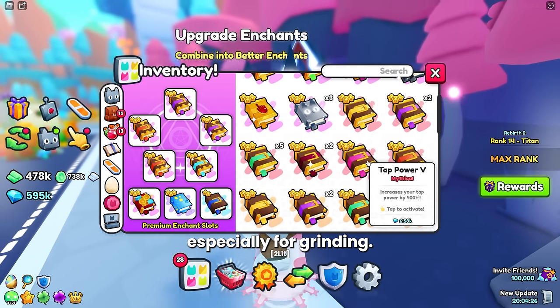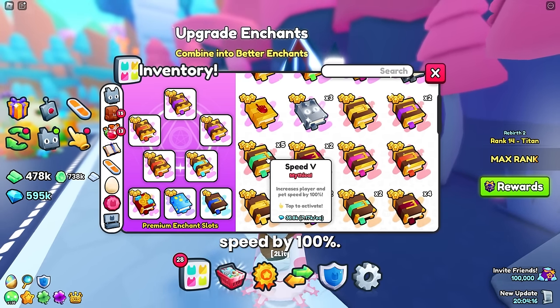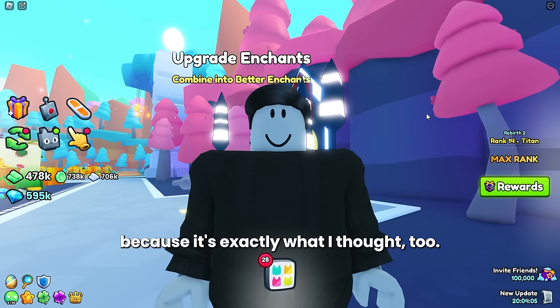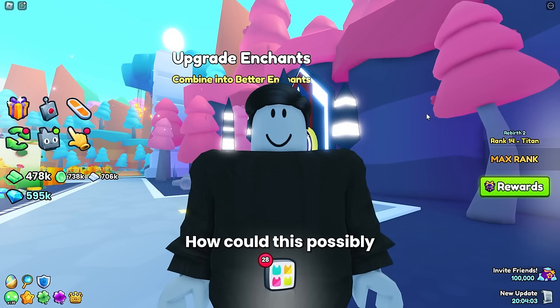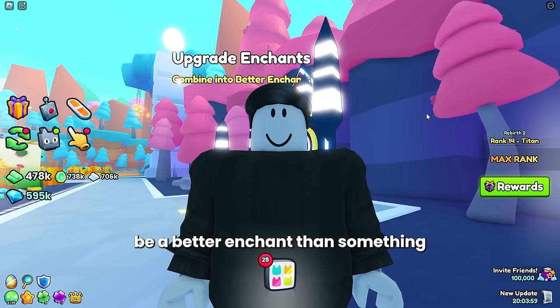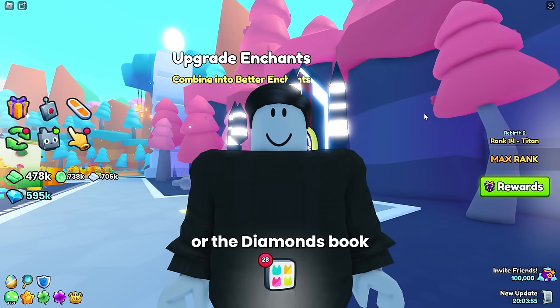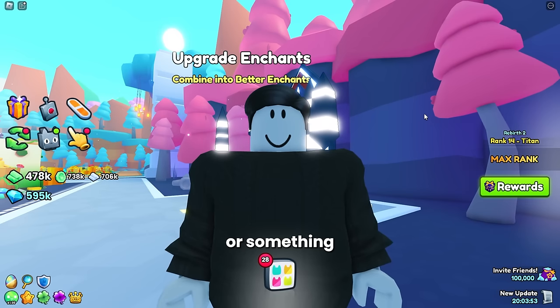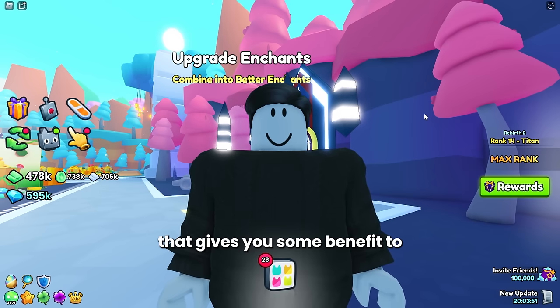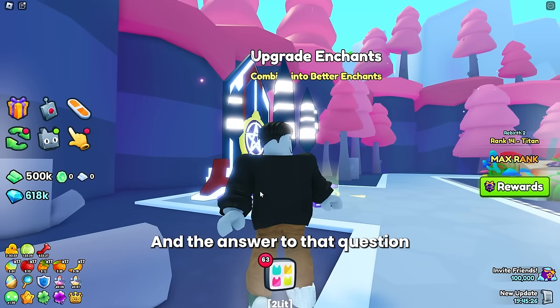Speed 5 increases player and pet speed by 100%. Now, I know what you're thinking, because it's exactly what I thought too — how could this possibly be a better enchant than something like the Criticals book or the Diamonds book, or something that gives you some actual grinding benefit?